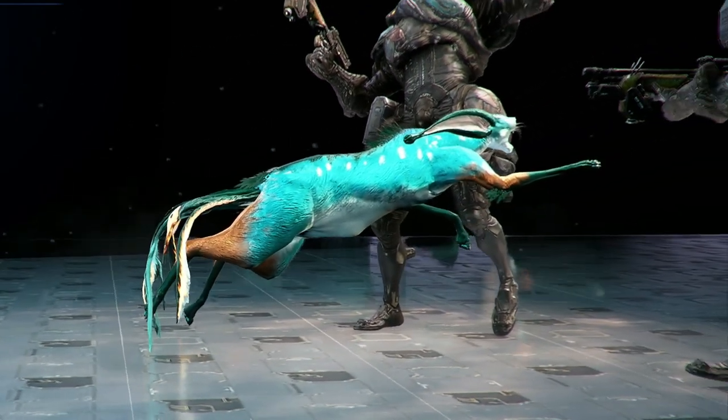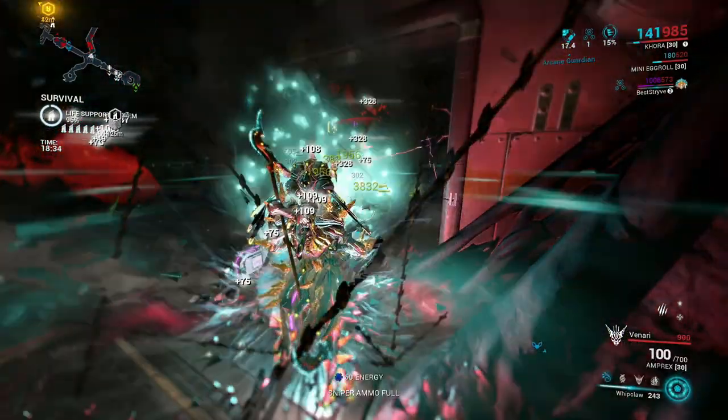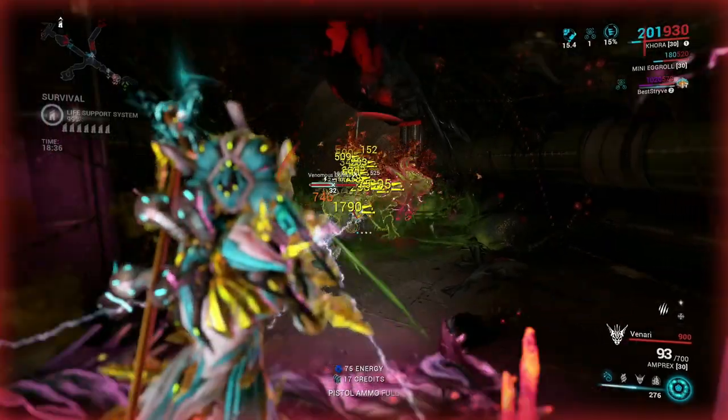I also bring my Smeeta Kavat companion equipped with the mod Charm. This also has a drop chance for resources. Here I am bringing my Warframe Khora, modded with Pilfering Strangledome and a Smeeta Kavat modded with Charm.